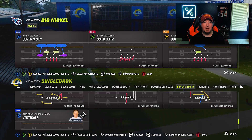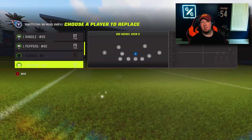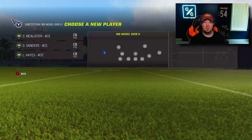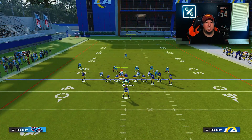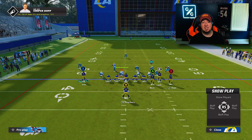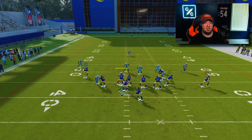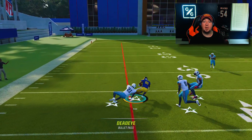Let me take you into another example. I'm going to run my single back bunch X nasty and use a corner route to my solo receiver, moving Chris McAllister — our one step ahead corner — to the solo receiver position where he'll play man-to-man coverage. Even though our player is on the line of scrimmage and I'm running a corner, he's going to run that ugly rounded corner route. You see that he kind of rounds it off and I don't really have an opportunity to throw it until it's really late in the play.